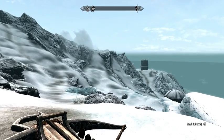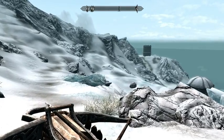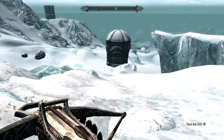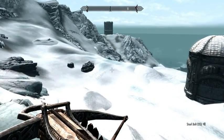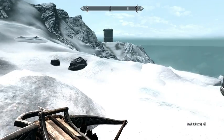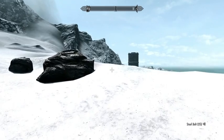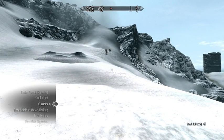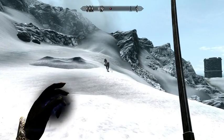That's a fun area. Over here we will find — I think this is part of that ruin. Yeah, but over here there's a lighthouse. And there are some wolves. We could use some more souls in order to improve our enchanting, so let's take care of these guys.